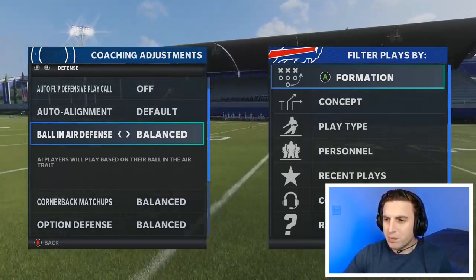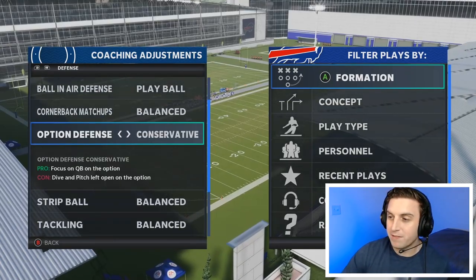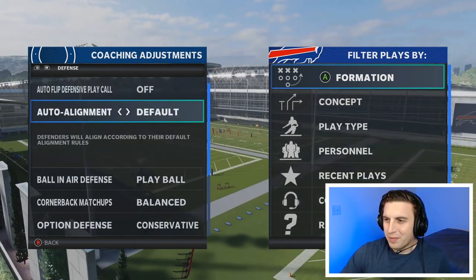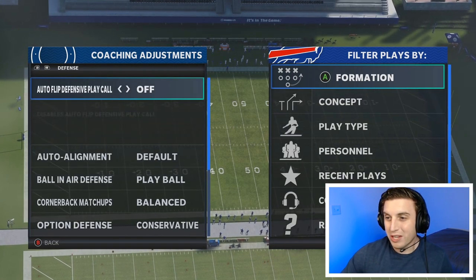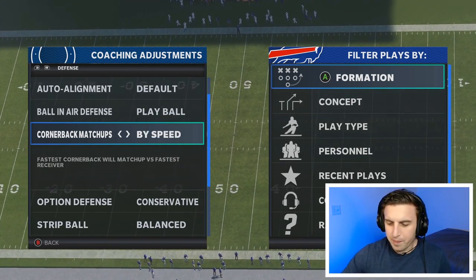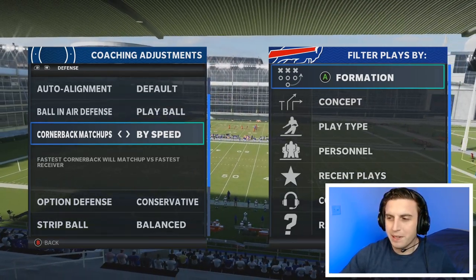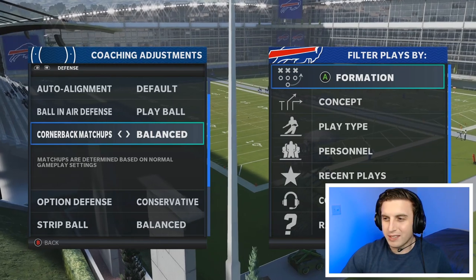If there's one I always put on, I usually put play ball for ball in air defense, and then for option defense, I play conservative pretty much every time. I don't really know of a situation where I'm not using both of those. Everything outside of that — auto alignment — there are certain schemes that might be based out of base alignment or man alignment. I just leave it on default, and I usually have auto flip off. For cornerback matchups, some people like to match by speed, which is a really good way to prevent the man switch glitch that's going on right now. But you can actually have your zones glitched out by match by speed if you're not careful, so that's why I usually stick to balanced.